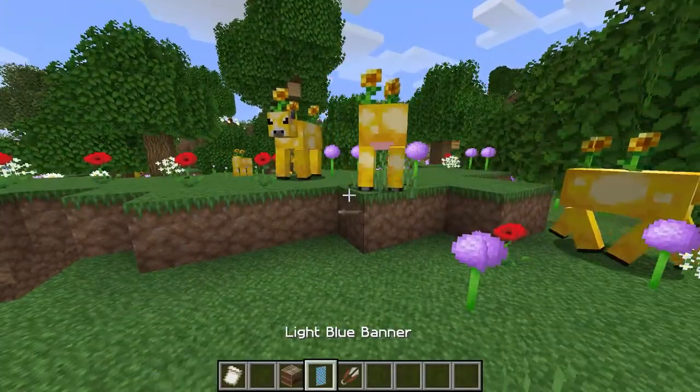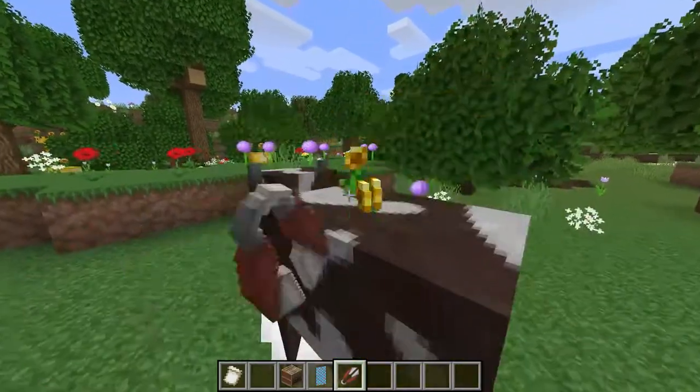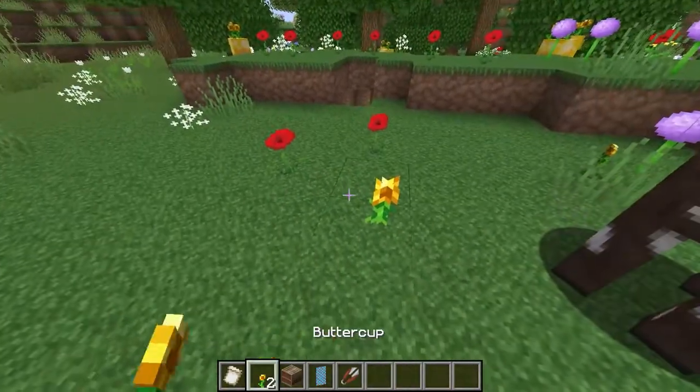We've got some mooblooms. One trade I didn't get from the villagers was the shears, and we can shear the mooblooms for the buttercups. They have a pretty cool particle effect.